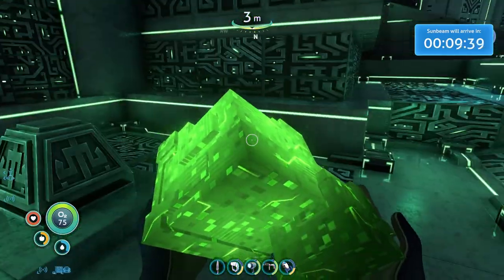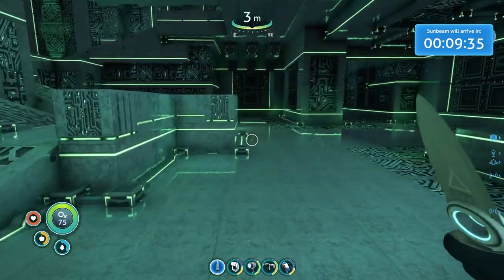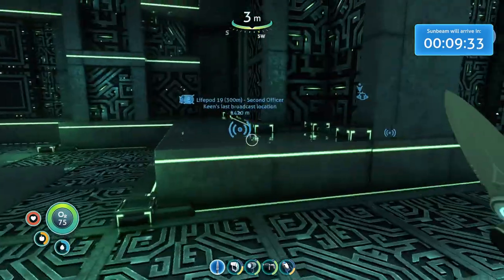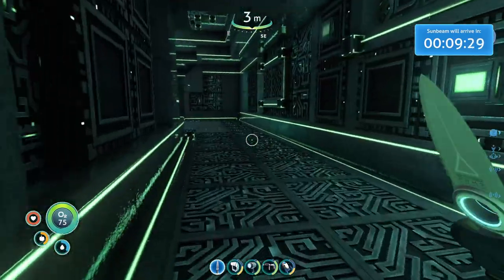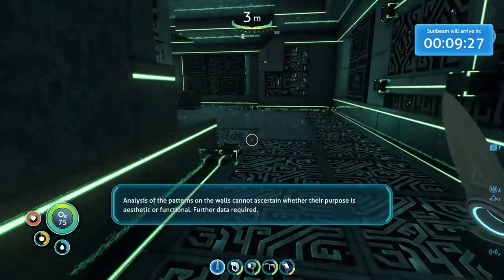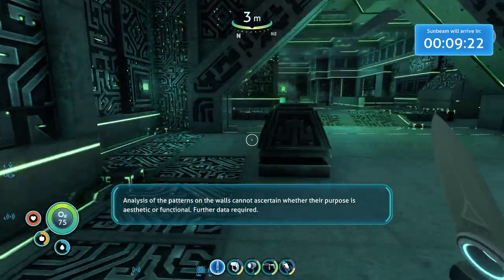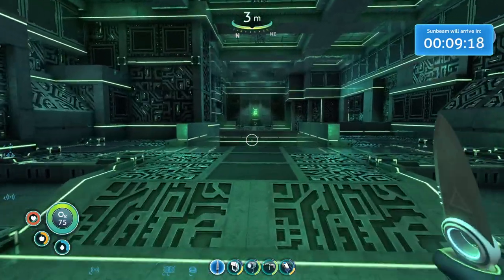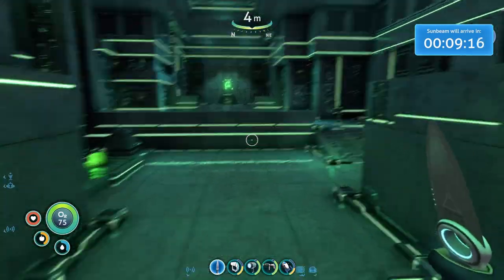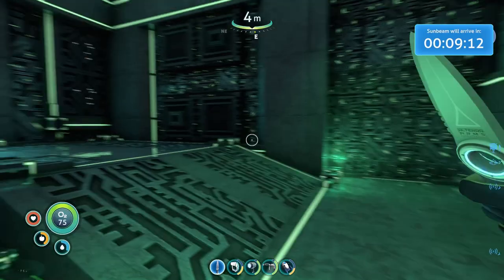Download data. Unknown language — attempting translation. Very cool. What did we do with the ion cube? Analysis of the patterns on the walls cannot ascertain whether their purpose is aesthetic or functional. Further data required. What is this? More green cubes — two green cubes. It's way back there.